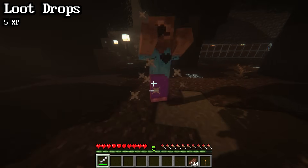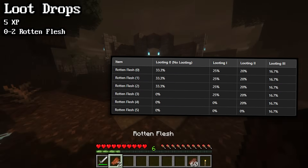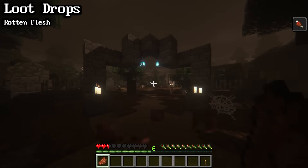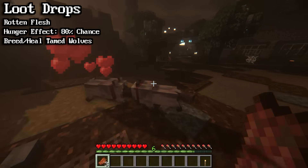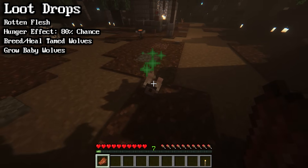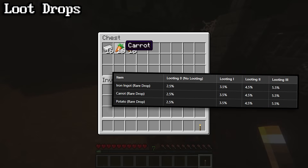Zombies will drop 5 XP and anywhere from 0 to 2 rotten flesh. With looting, zombies can drop up to 5 rotten flesh. You can eat rotten flesh, which will replenish 2 hunger bars, but there's an 80% chance of it inflicting the hunger status effect for 30 seconds, which simply depletes your hunger faster than normal. You can also use rotten flesh to breed and heal tamed wolves, and to make baby tamed wolves grow by 10% of the remaining time. Zombies also have a small chance of dropping iron ingots, carrots, and potatoes.